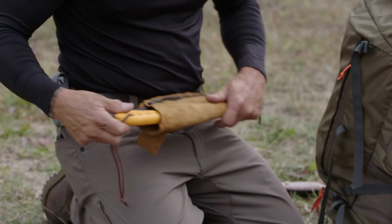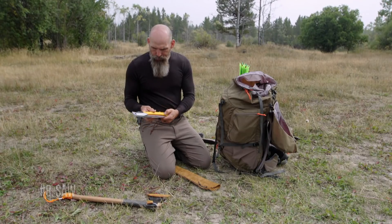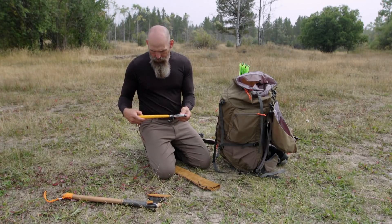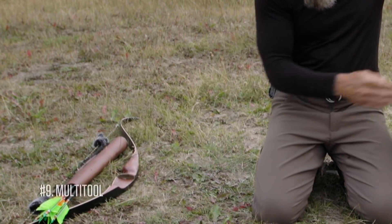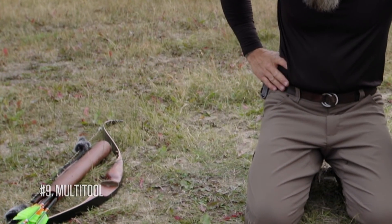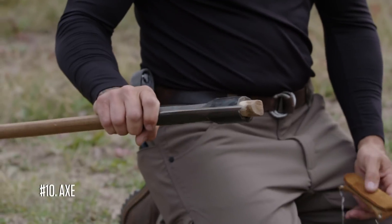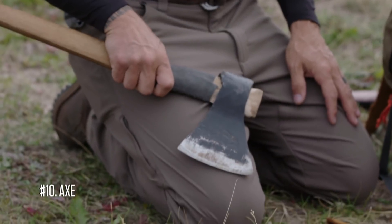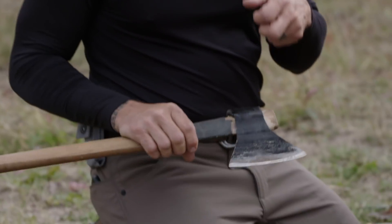I brought my saw. It helps with shelter building and firewood gathering. I'm also bringing a multi-tool. And then the last thing — based on the size of the trees I thought would be up here, I decided to bring both a saw and an axe. It's about a 30-inch short, heavy head axe, Siberian steel.